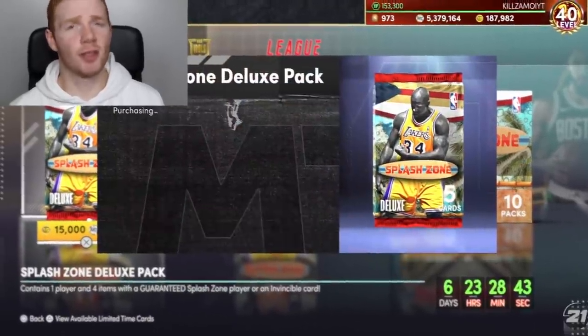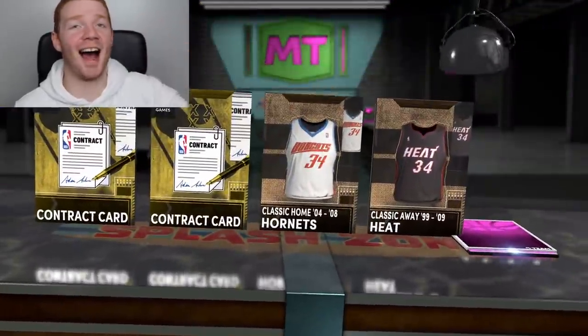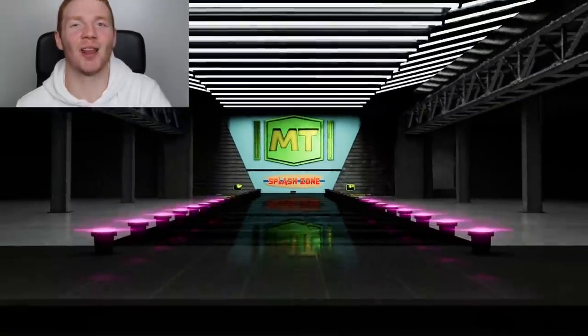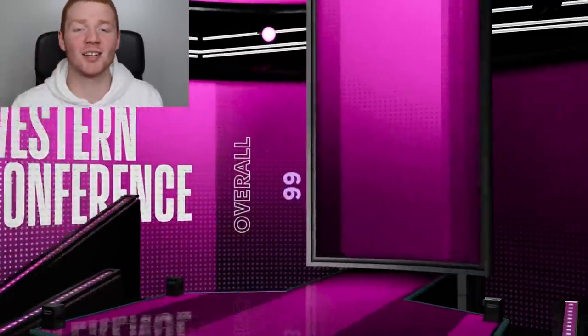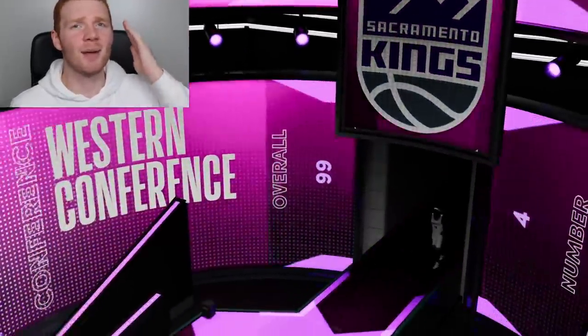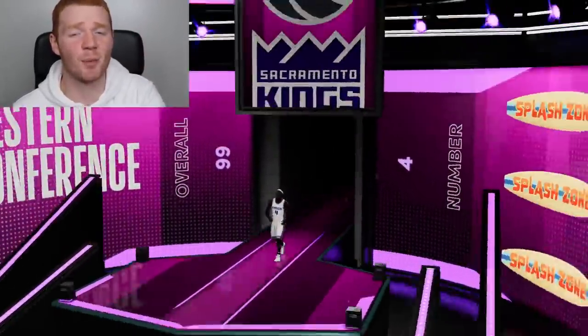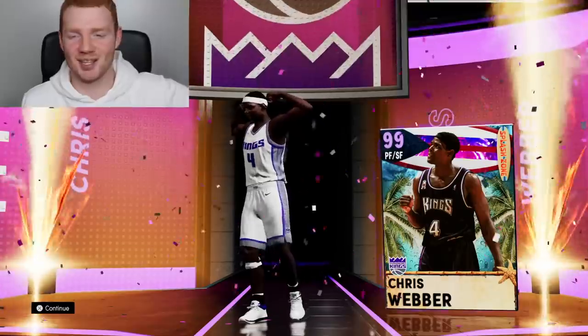You know me — we're going to finish off with an MT pack, just a single. Let's see how this goes for $17,250. We got another Dark Matter in the single — what?! I did not expect that. Let's see who this one's going to be. Western Conference, number four — that's going to be Chris Webber! It is a new player, another one we needed for Bol Bol. I am not complaining at all about that. I'm so glad I do my MT single — what a win!